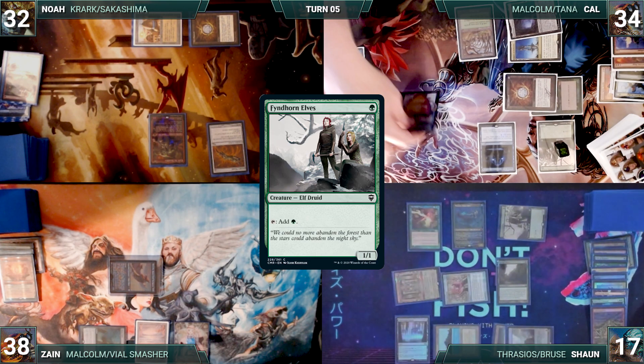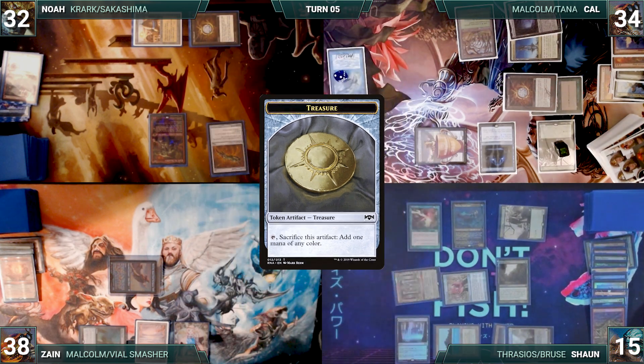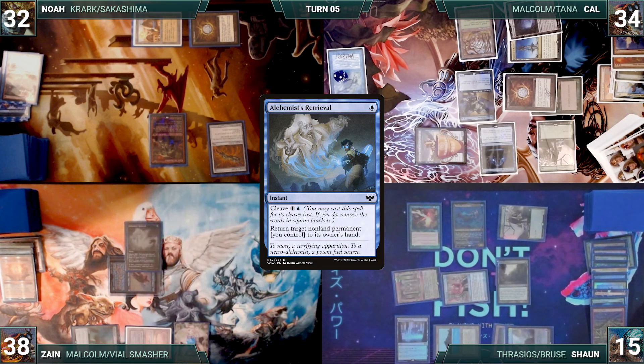Plans foiled, Cal attacks Sean with Malcolm. Sean takes it, and Malcolm triggers, creating a treasure. In his second main phase, he casts Ledger Shredder. Cal passes. At the end of Cal's turn, Zane casts Alchemist's Retrieval, targeting his own Mana Vault. Rhystic triggers, and Cal draws. Mana Vault is bounced, and the turn moves to Sean.